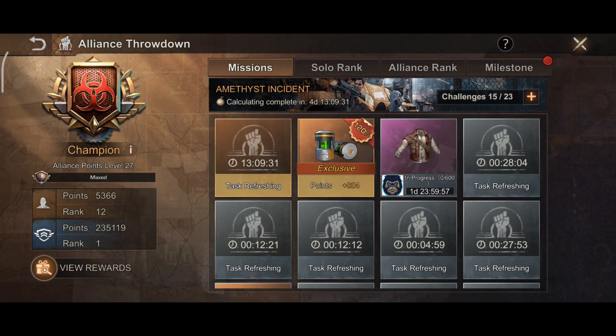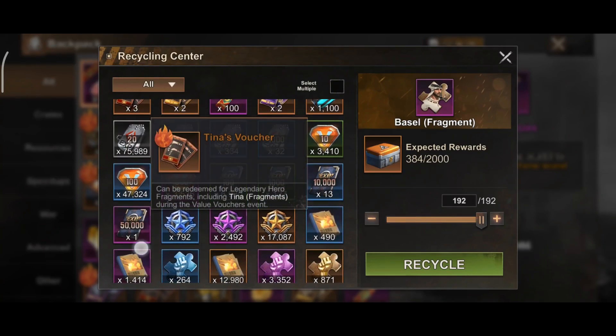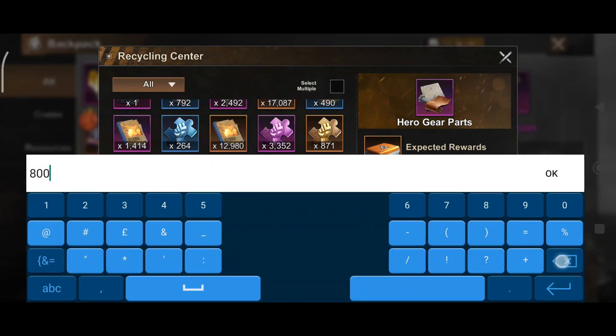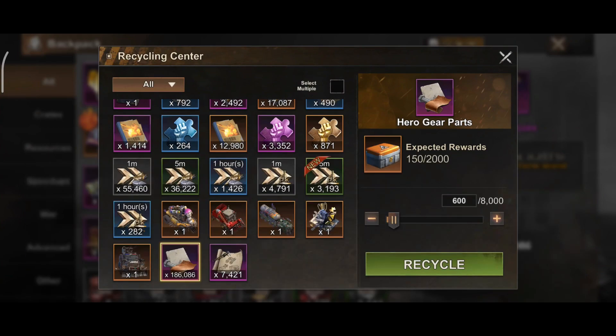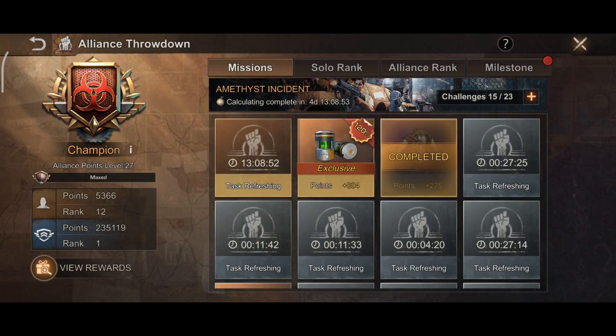I'm going to take the throwdown task for 600 hero parts, then going to the recycling center and exchange 600 hero parts for 150 random crates. After doing this, not only is my throwdown task completed, but I also received points in the Night Cherry contest event. Amazing, right?